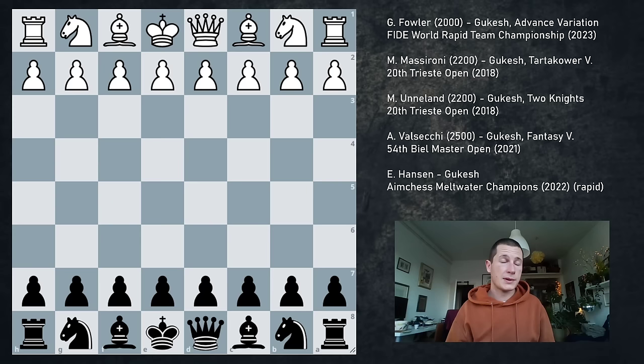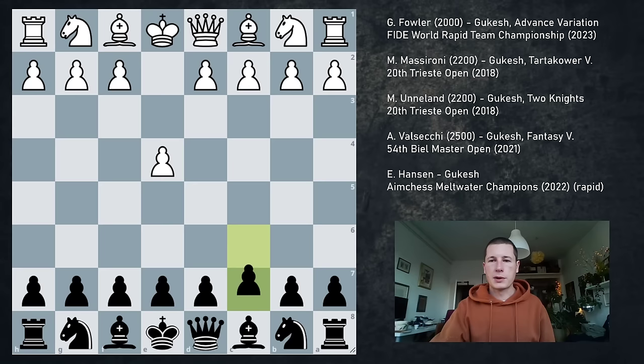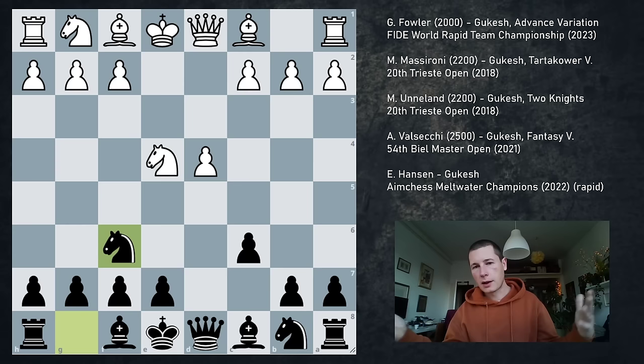The next game was played in Trieste 2018, a classical game. At this point Gukesh was 2450, so not an extremely strong player yet. However, his opponent Marco Masseroni was rated 2200 — a significant difference in ratings. e4, c6, d4, d5, Nc3 — we get the classical, and we get the Tartakower. Nxf6, exf6. Now for a couple of moves we get the main line: c3, Bd6, Bd3, castles, Qc2 — this is all very standard stuff.